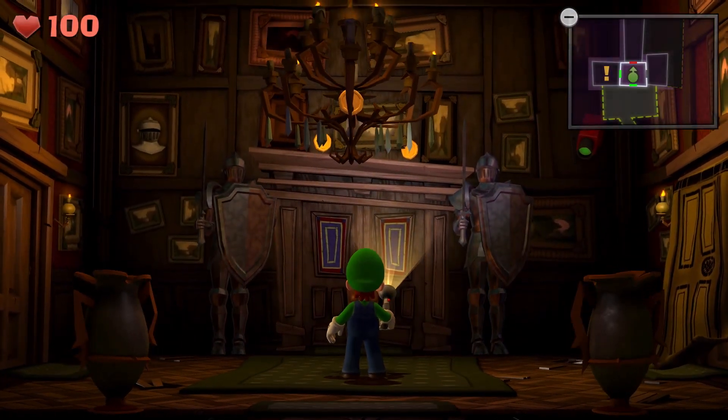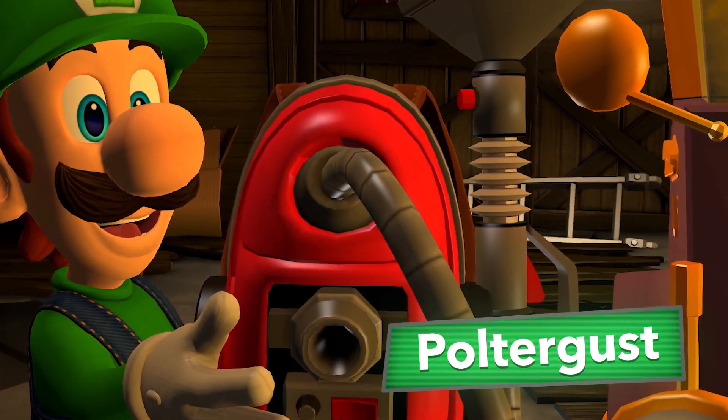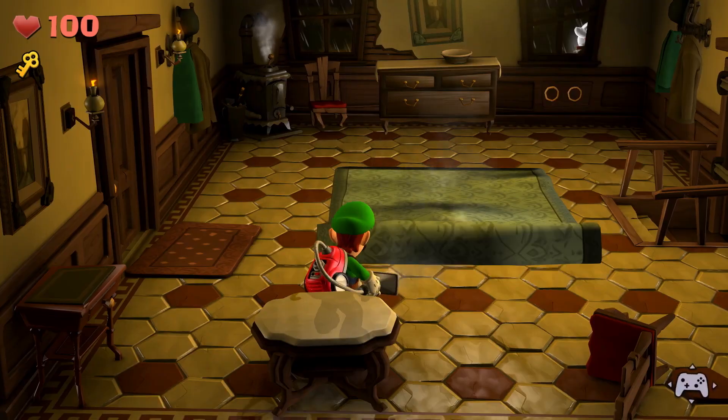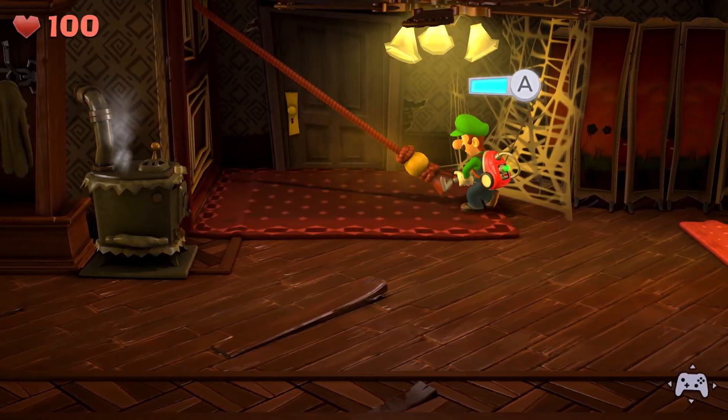No spooky adventure is complete without this vacuum-like device: the Poltergust. Use it to light up dark areas, vacuum up objects, and interact with the environment. It's a handy tool for your paranormal escapades.